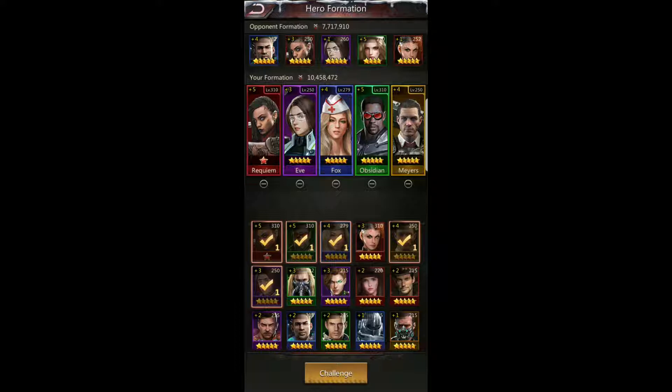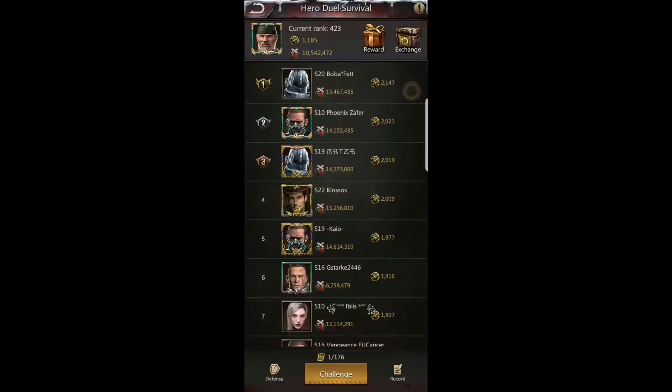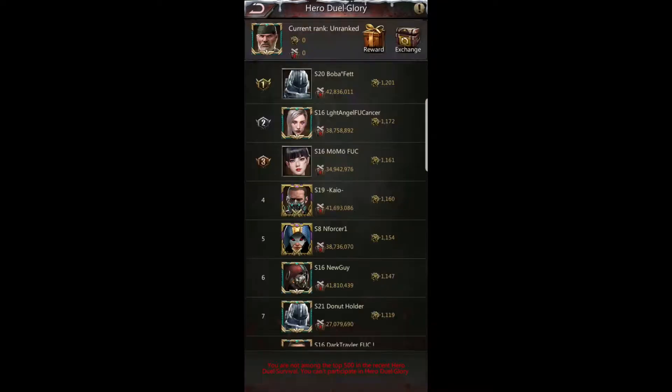You don't necessarily want to focus only on your strongest heroes. Sometimes it's less important how strong they are and more important how well they work together — I'd call that synergy. If you understand the synergy of your heroes, you're going to do much better in Hero Dual Survival. Being able to get into that top 500 is what's going to allow you to participate in Hero Dual Glory.